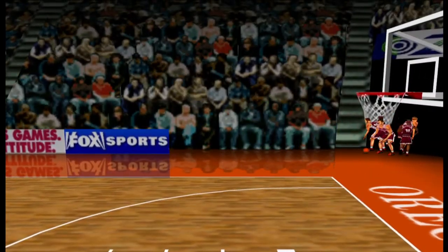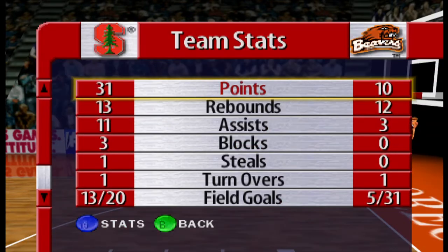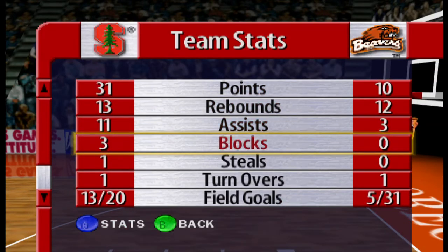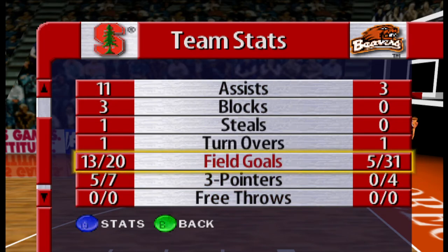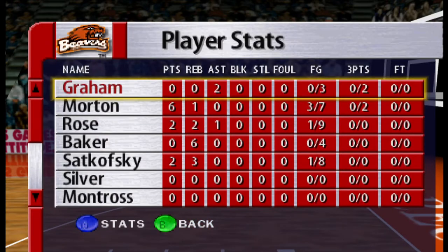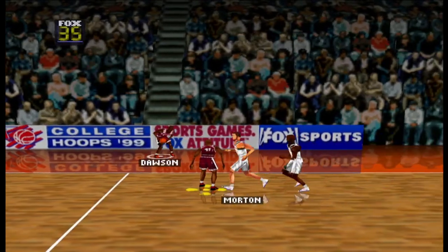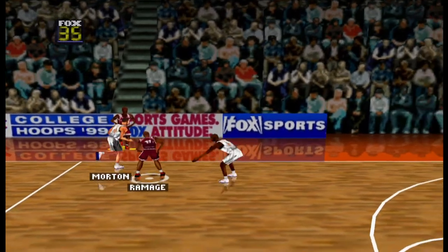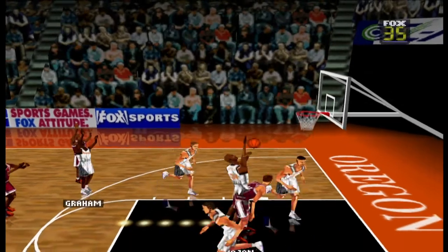Look how they run in there, especially the last guy. Stats — there you see Oregon State stats: five to 31, four for four for the three-point line. We do have to go through all these — don't really care about the player stats. Since Oregon State won the tip-off, Stanford goes first for the second half, and the first shot of the half is missed.